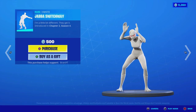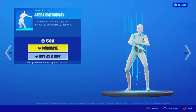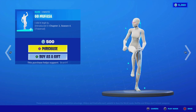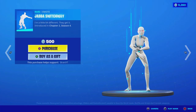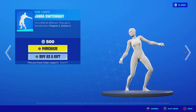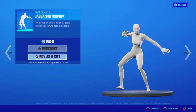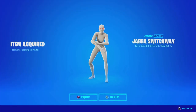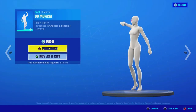Over here we got the Jabba Switchaway emote. Let me know if you guys want the Ice Queen or what cosmetic you want to be gifted — let me know down below in the comments your Epic Games username. The Jabba Switchaway is 500 V-Bucks — purchase it using code BRANNYYT. Gotta support Lil Baby — these are Lil Baby's emotes. They're copyrighted, so that's why you guys cannot hear it.